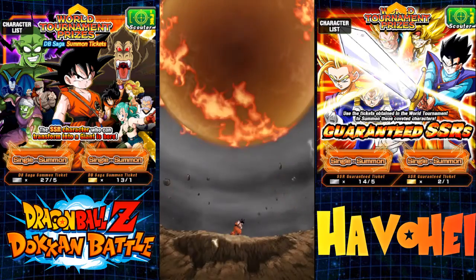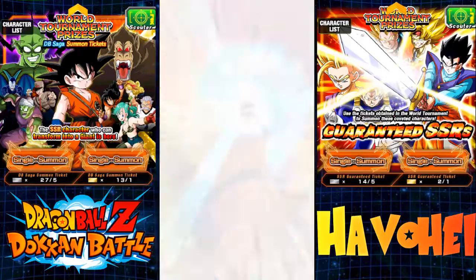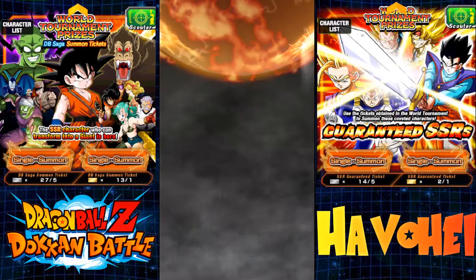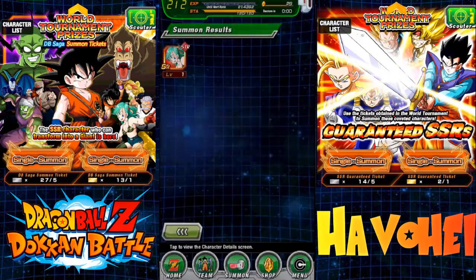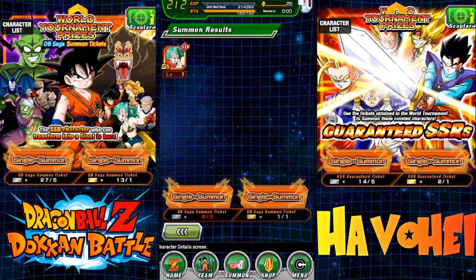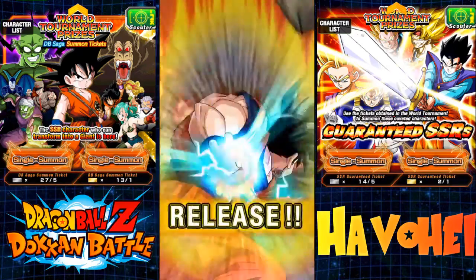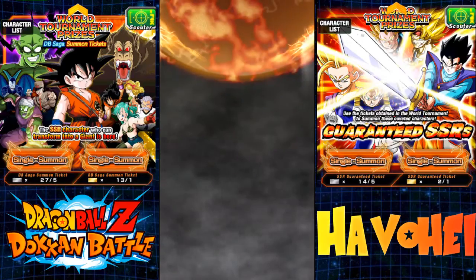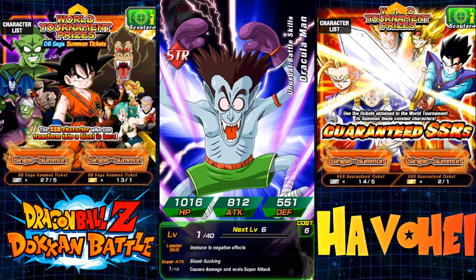Luckily I have a bunch of GSSRs I'm going to pull, because this has definitely been underwhelming. Can we get one more SSR on the Dragon Ball banner? Nope — more Bulmas. Alright, last one, guys. Two Pod Luck — give me a Bye Guys. Nope. We get Dracula Man. I don't know if I have him at Super Attack 10 yet.